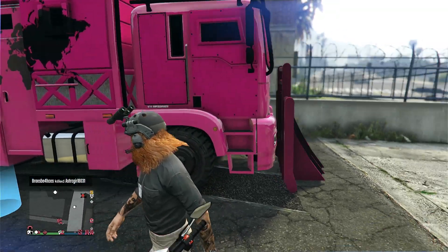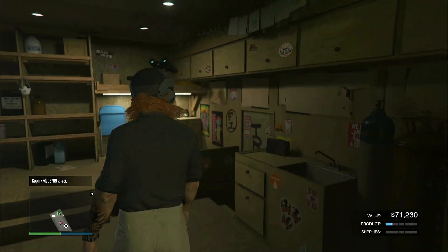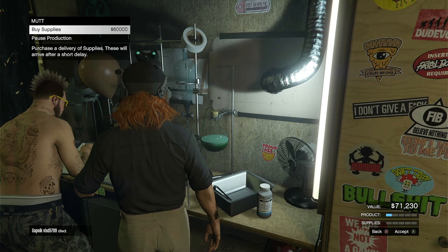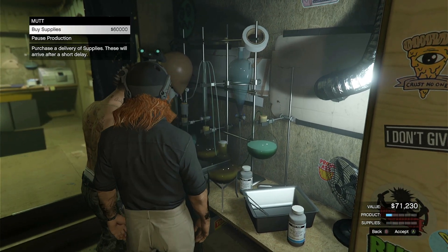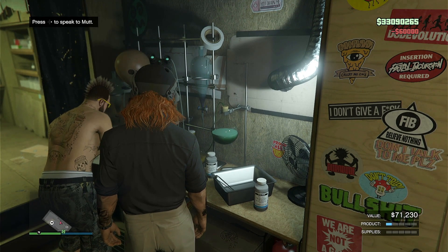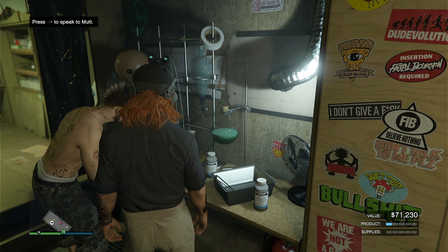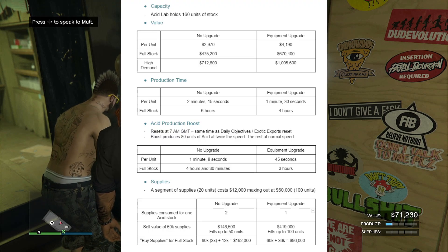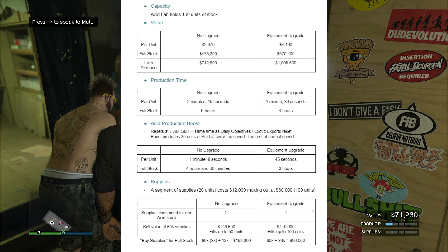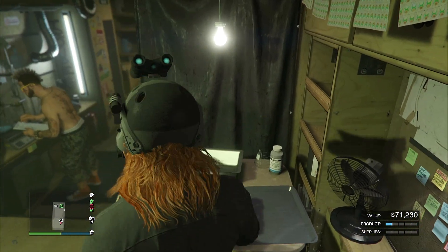The first thing: if you have an Acid Lab — which you should, because it's 100% free to get and set up — the first thing you want to do before anything else is go buy some supplies from Mutt. You don't want to source it; you want to buy the supplies for $60,000. That might seem like a lot, but the whole spend is around $120,000, and the profit after buying the supplies and then selling is around $200,000. So you want to buy it and then go speed it up, because that gives you a massive boost.